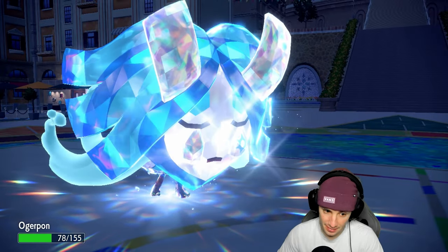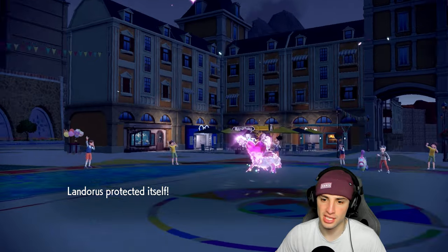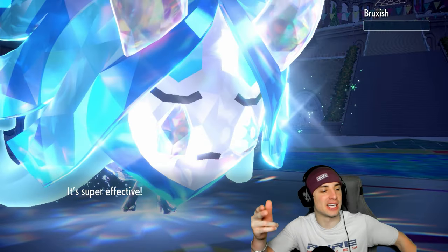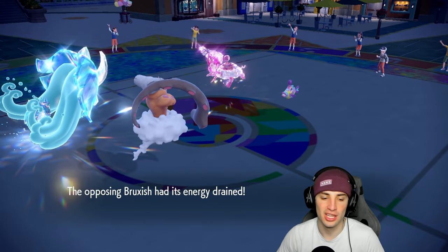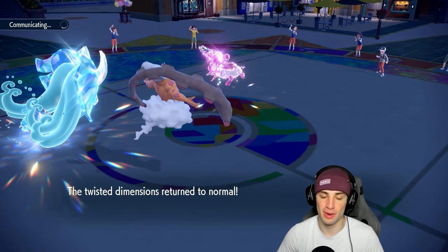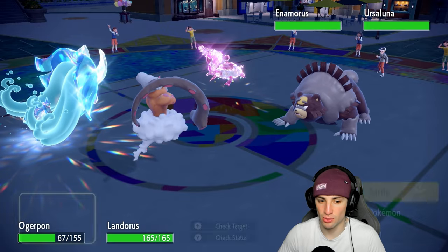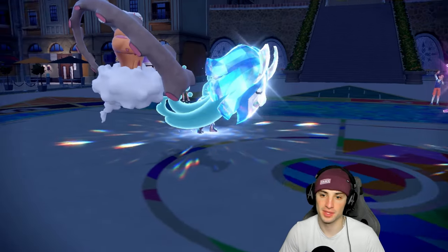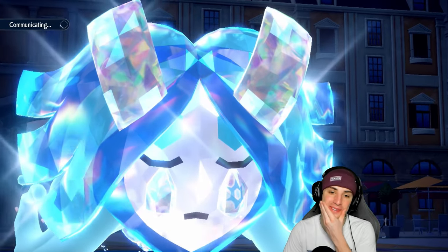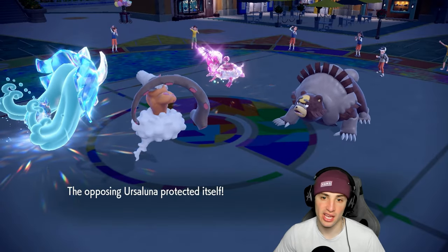Super Fang flies — Ogrepon is at half HP. I said Enamorus isn't doing 78% damage and it doesn't — Ogrepon survives. Monitor survives another day! Bruxish goes down. We waste out those Trick Room turns perfectly. Now above 78 HP. I'm guessing Ursaluna is their final Pokémon. It is — they can't Trick Room blast through this. Horn Leech for more HP coming in, and Landorus is up to go after Enamorus.